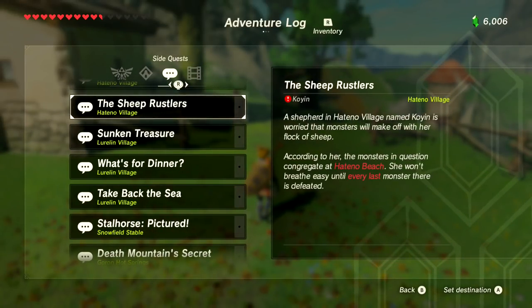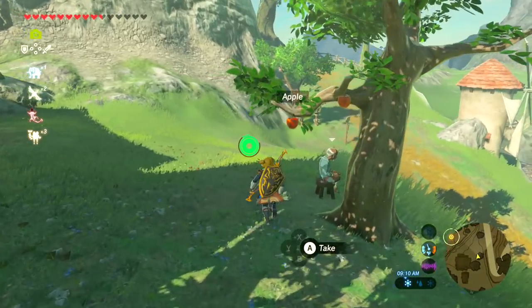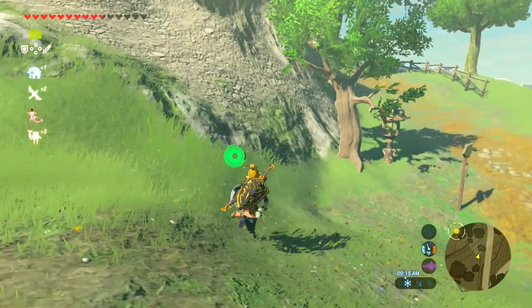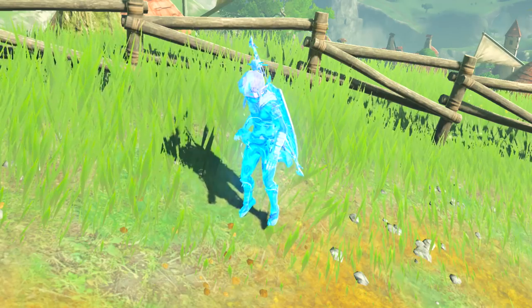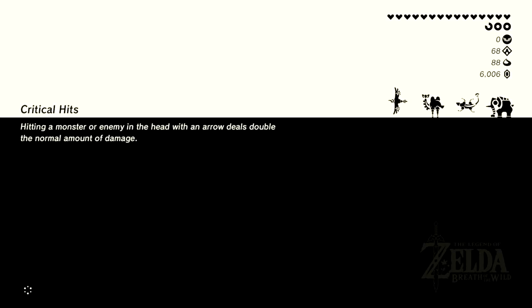The Sheep Rustlers quest: a shepherd in Hatino Village named Koyin is worried that the monsters will make off with their flock of sheep. According to her, the monsters congregate at Hatino Beach. She won't breathe easy until every last monster is defeated. Where is that exactly? Down this way — if we follow that path it is correct, we'll get to where we need to be. We might actually be able to complete a side quest today and not just bumble around the entire time. That'd be great because it's already been like 40 minutes in today's episode. I'm sorry — I'm trying to stay productive, but this game is really big and really difficult to do things properly.